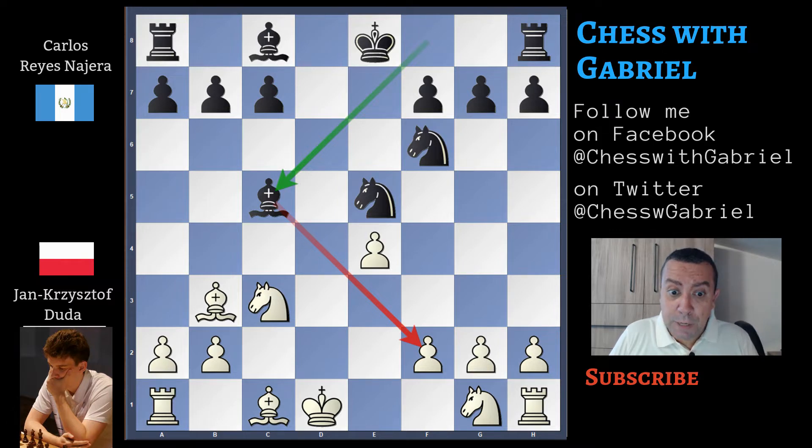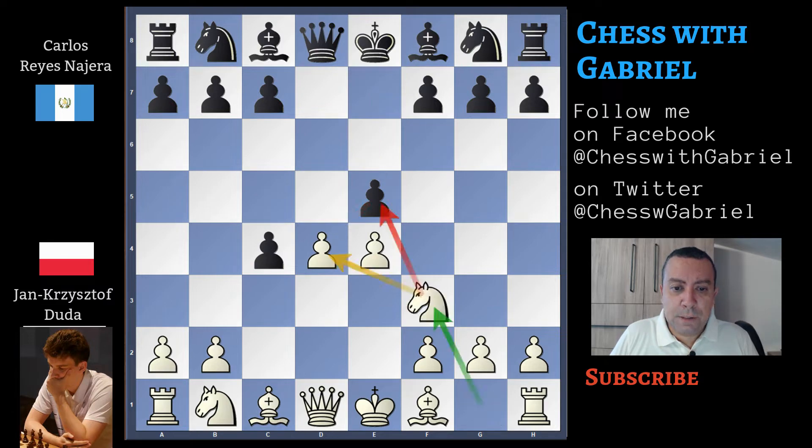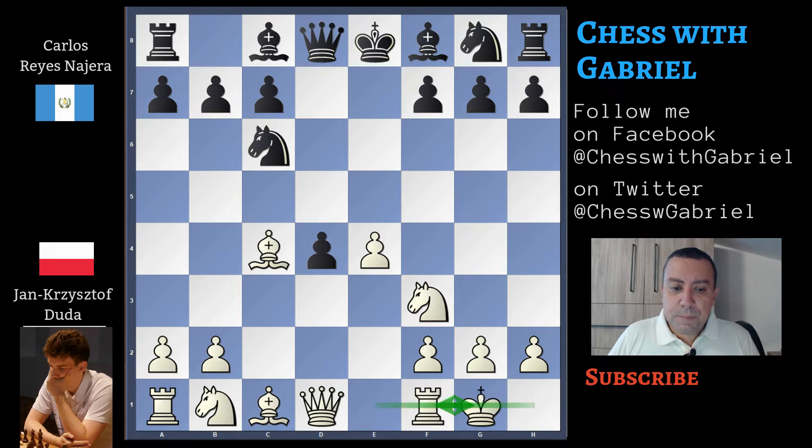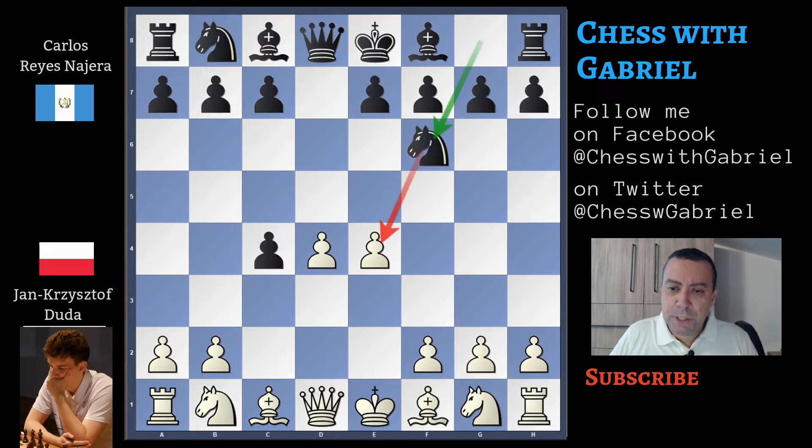So after E5 the good move for White is Knight F3, E captures D4, Bishop captures C4, Knight C6 protecting the pawn. Castles for White, and after Bishop E6, Black is perfectly fine. The game is equal and very interesting. But let's come back to the actual game.